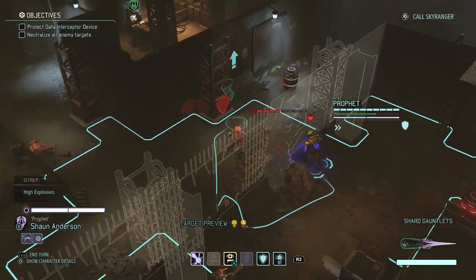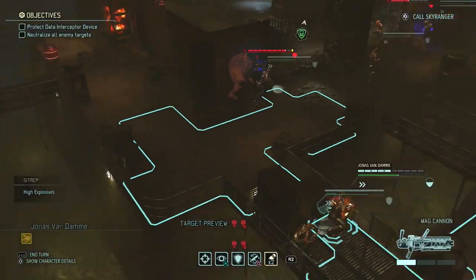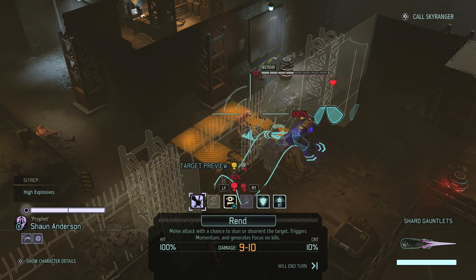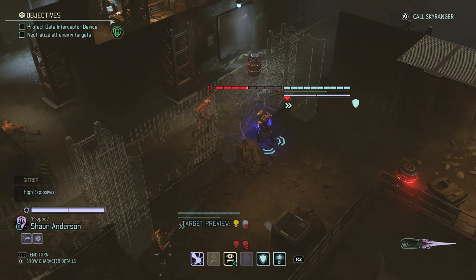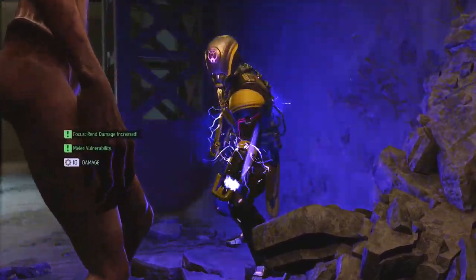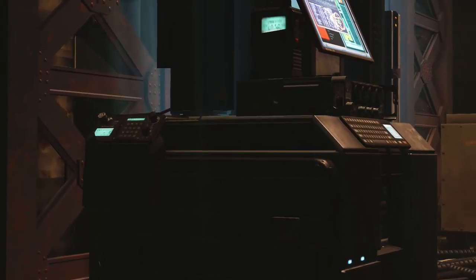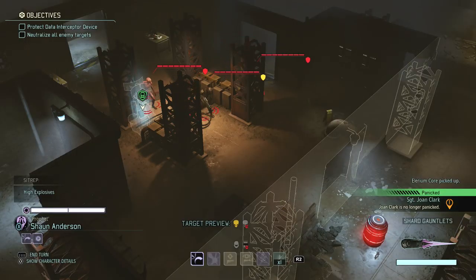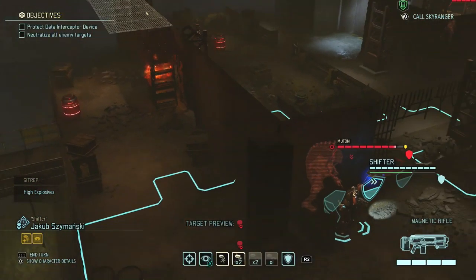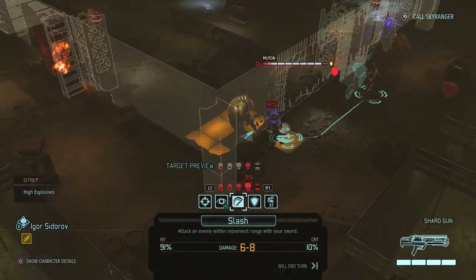We should be able to kill both. You can't melee mutons because they will counter and melee your unit back, which is real bad. We should think about attacking the other pod on this turn too, because we don't know how much life that device has. We probably can't deal with two pods — I don't know. That wasn't very good, but they did see us, which is good I think.